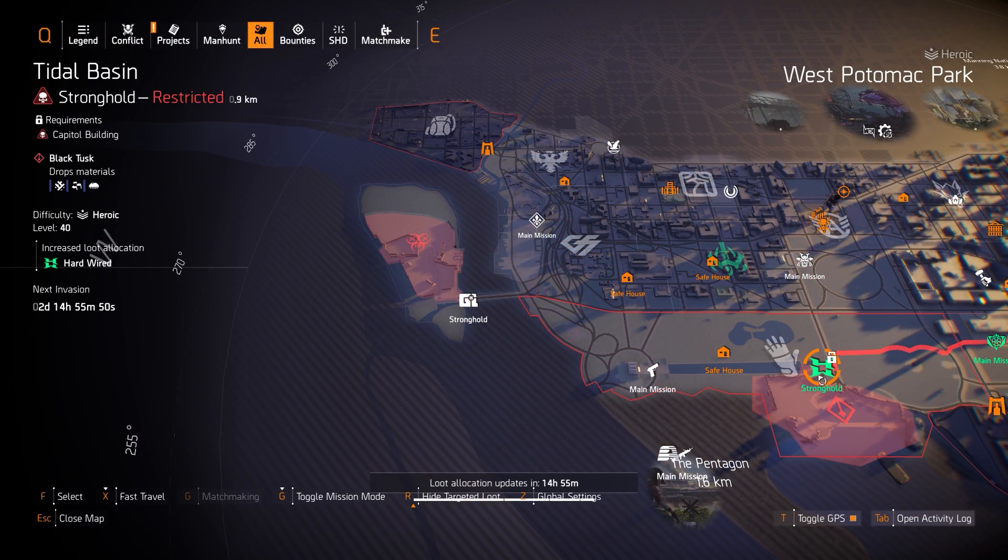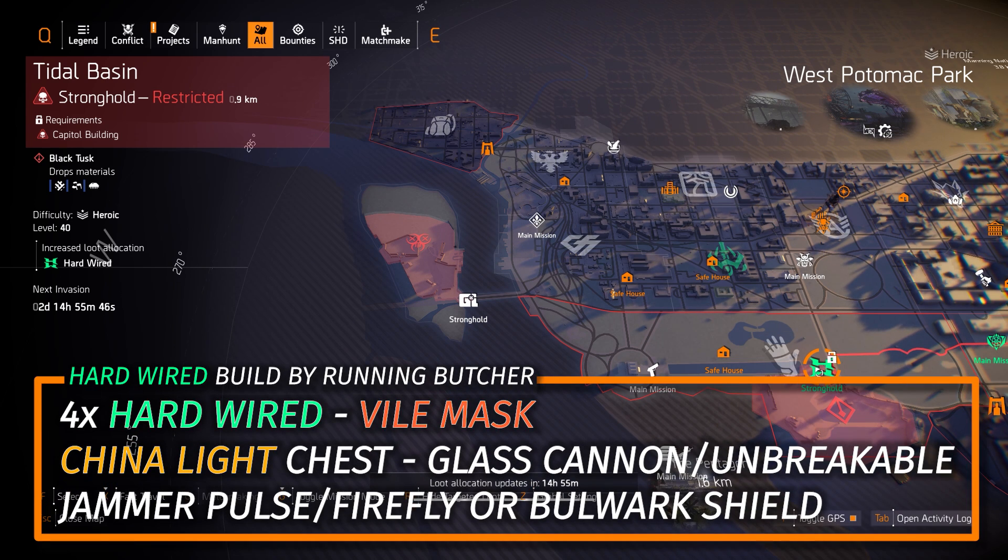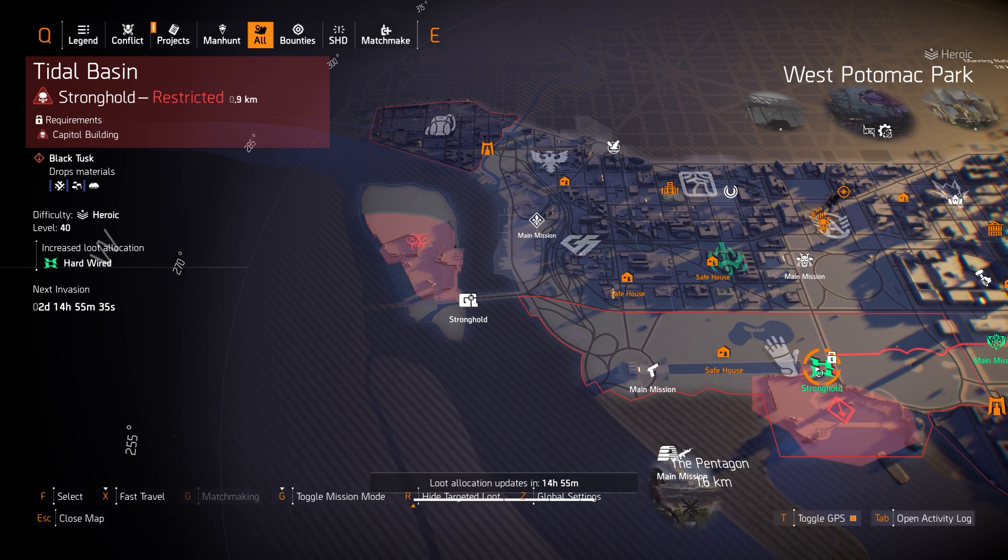Next up we got Hardwired at Tidal Basin. The popular build is four pieces of Hardwired, a China Light chest with either Glass Cannon or Unbreakable, and then the Vile Mask with the Jammer Pulse and the Firefly — or you could use the Bulwark Shield to constantly equip and unequip. That's a really strong build and I recommend it. I'll put a link to the video for that in the pinned comment below.